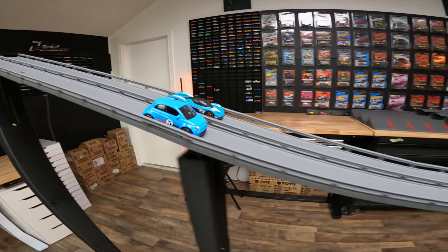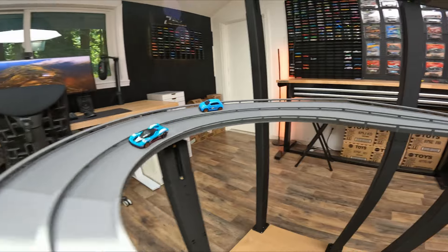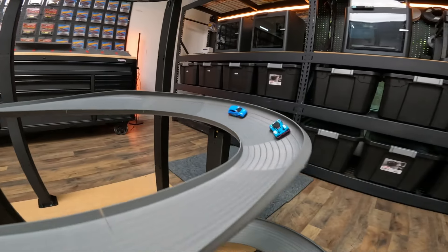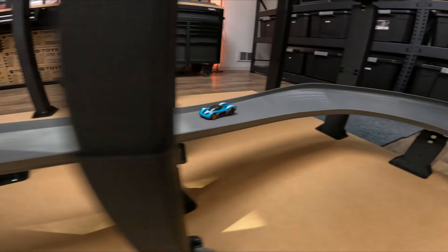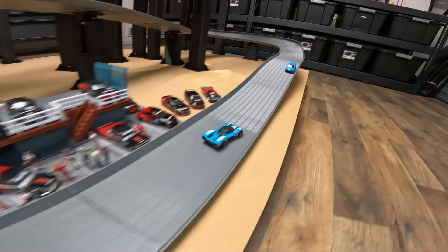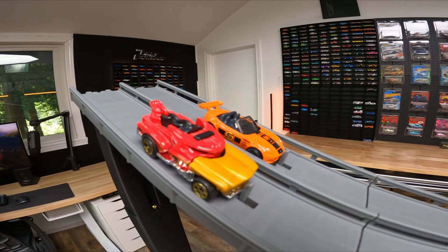Fiat 500E versus the Group C Fantasy. The 500E has been very fast, but the Group C Fantasy looked good. Watch his front end over this jump — he did not land smooth and as a result got up on the curb, almost costing him the race. But he threw it in reverse and still beat the Fiat 500E.